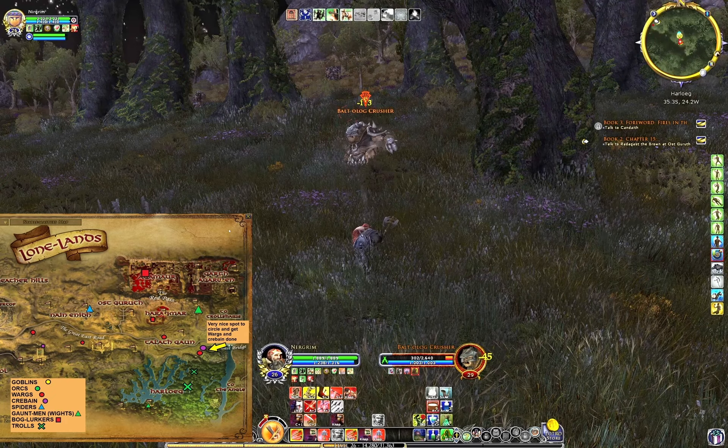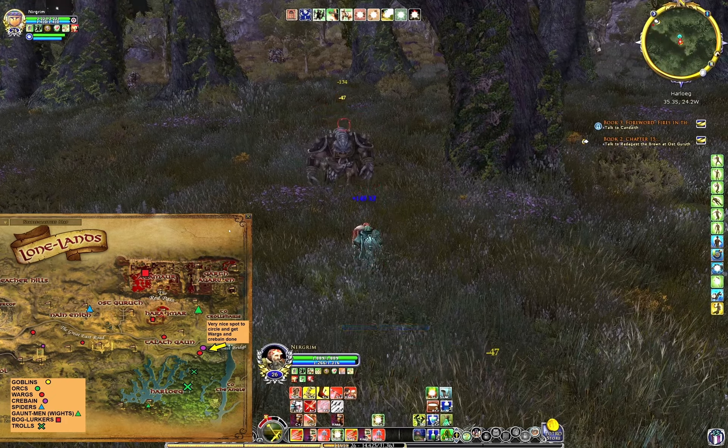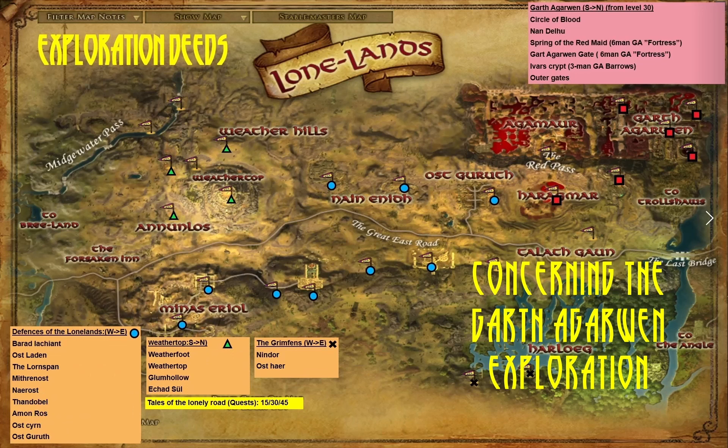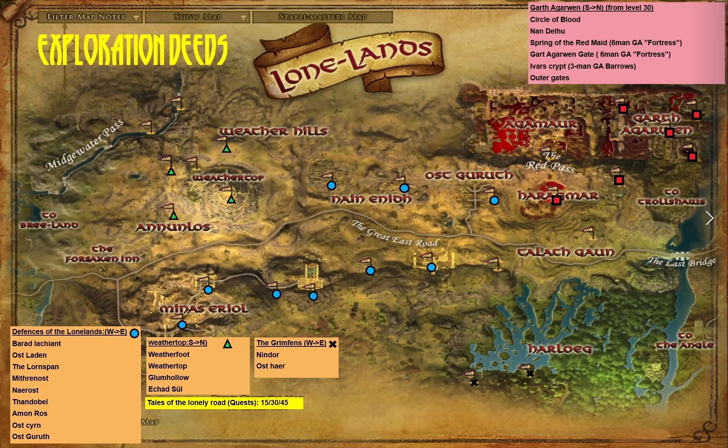About Garth Agarven — you have to get that deed done. You need to do a six-man and a three-man to find Ivar's Crypt, the Spring of the Red Maid, and the Garth Agarven gate.